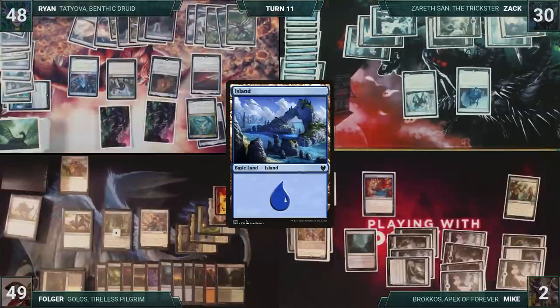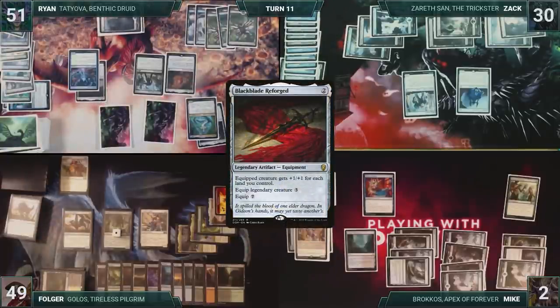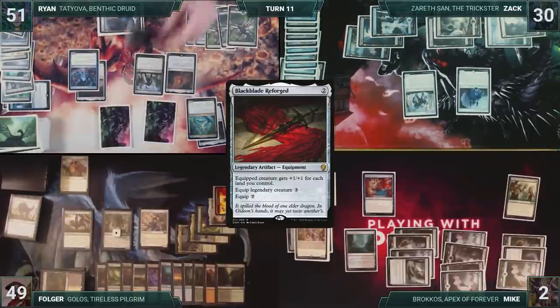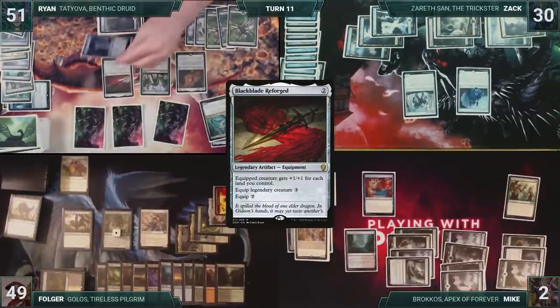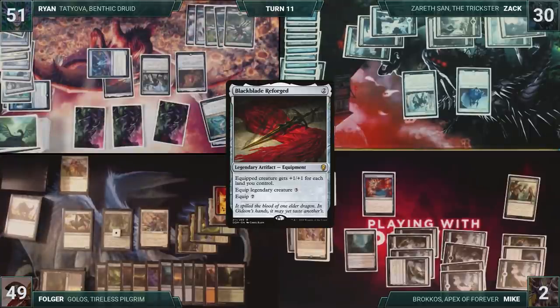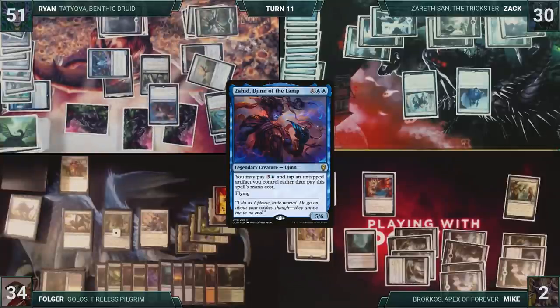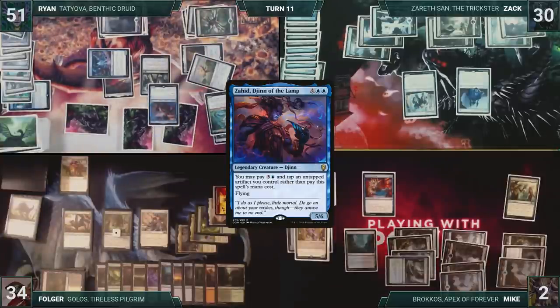Ryan draws and then plays an Island for turn. Three Tatiovas trigger, and Ryan draws three cards and gains three life. He equips Black Blade Reforge onto Tome Anima. Ryan moves to combat — Helm of the Host triggers, and Ryan creates a non-legendary Tatiova. He attacks Folger with his Tome Anima. Since Ryan drew more than two cards this turn, it can't be blocked. Folger takes 15. In his second main phase, Ryan casts Gilded Lotus, then taps Black Blade Reforge to cast Zahid, Djinn of the Lamp. Garruk's Uprising triggers, and Ryan draws a card. Ryan passes the turn, discarding to hand size.